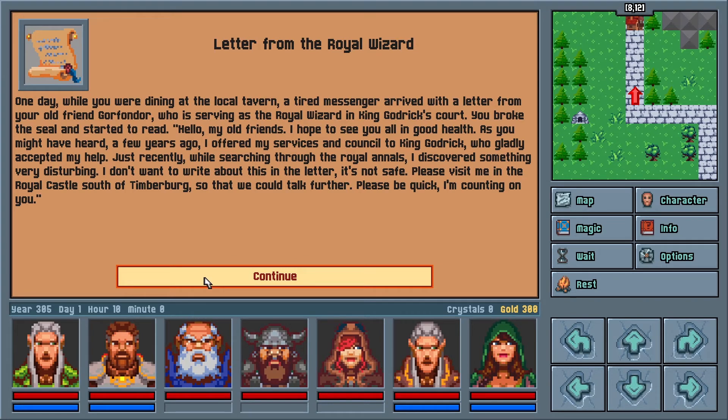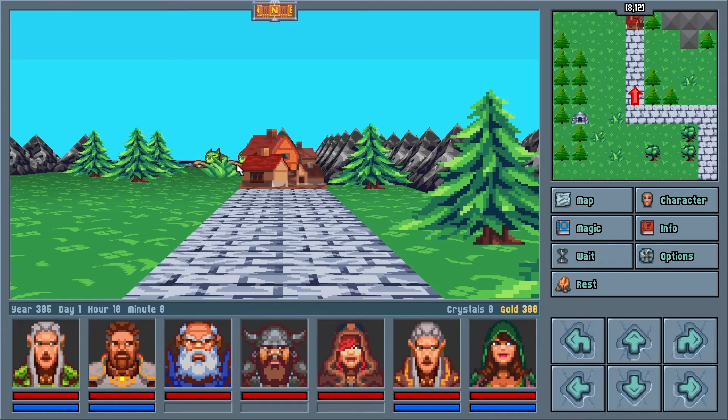After you've created your characters, you are given a brief rundown of the wizard's summons that start the game, and then you're dropped into the world near the starting town. The world is represented by a first-person view, with a compass showing heading at the top. In the upper right-hand side, you get a mini-map as well as the world coordinates you're in, so getting lost has absolutely no excuse.